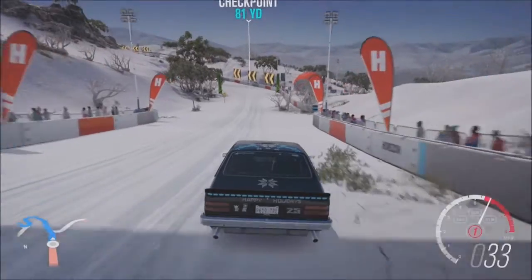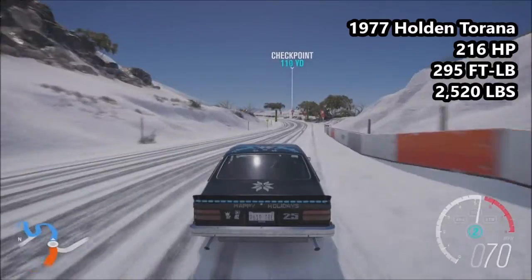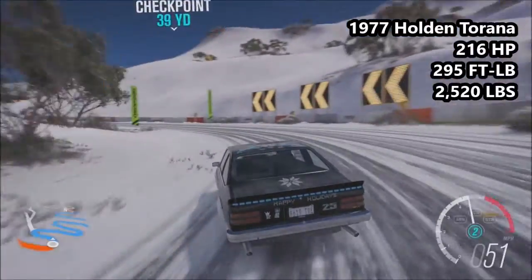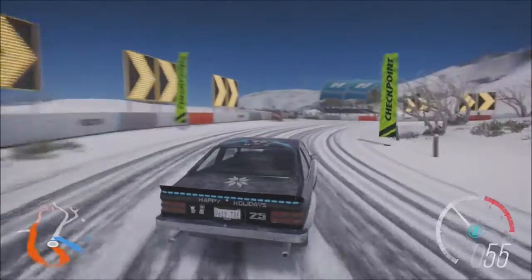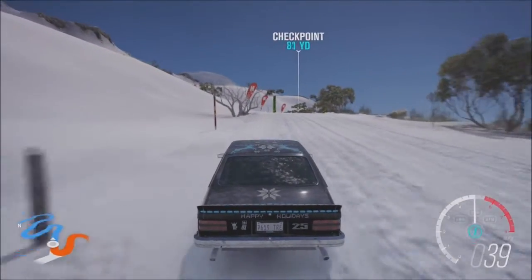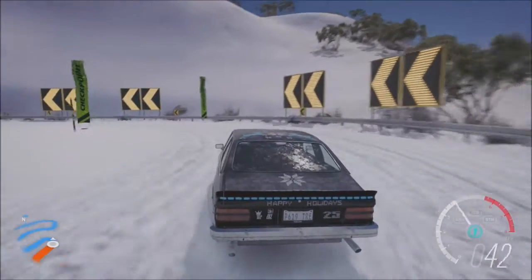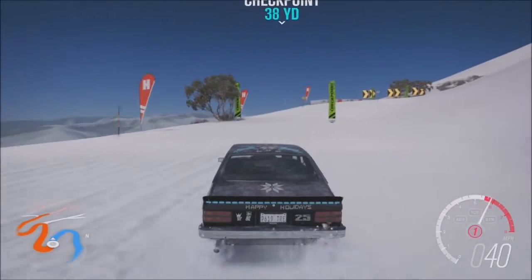We finish today. Because this is the Christmas special of sorts, I went ahead and put the Christmas car Forza gave us — this is a Holden Torana: 216 horsepower, 295 foot-pounds of torque, 2,520 pounds of weight. It's a B-class car at 659 PI. This particular version is the VIP livery — the standard version is a normal green and red, but this one is sort of black and blue with some silver in it, kind of like the Forza Racing Championship cars, and I really like this livery.